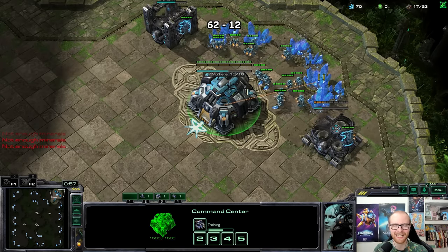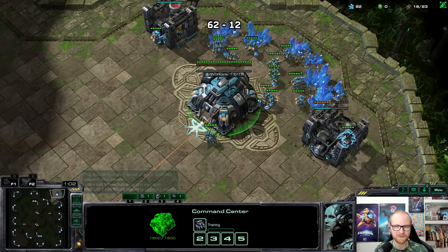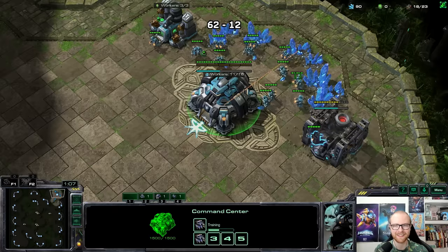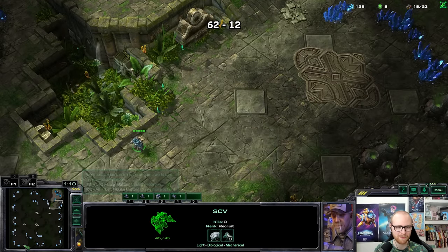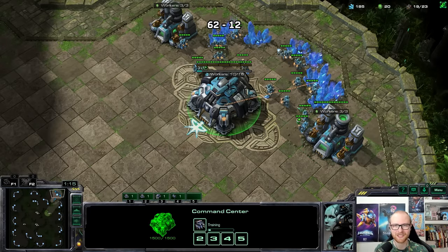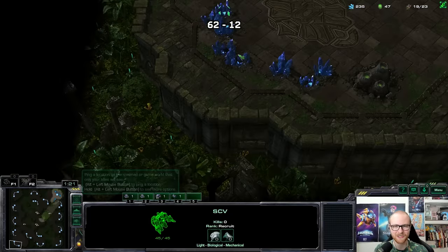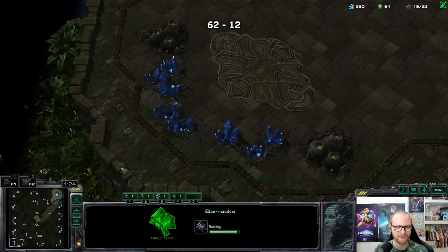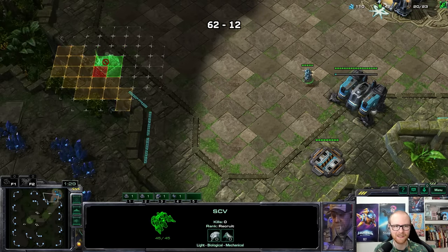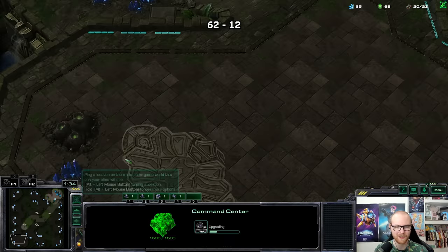For some builds it can differ — like with a 1-1-1 tank push against Protoss with a liberator, you'd love there to be a ramp because the liberator can siege the entire ramp and your opponent's units bunch up trying to go down it. But for most of my meme builds — proxy nexus, planetary rush, proxy hatches — it is quite nice if there is no ramp. Have I decided on a strategy yet? I'm tempted to go for the cyclone strategy since it seems the most solid and has a lot of micro potential.